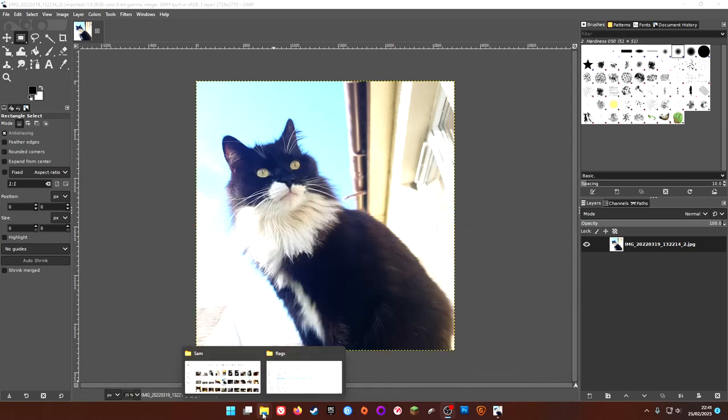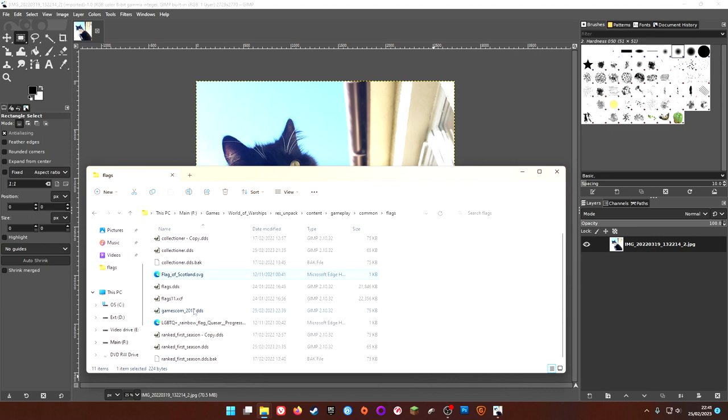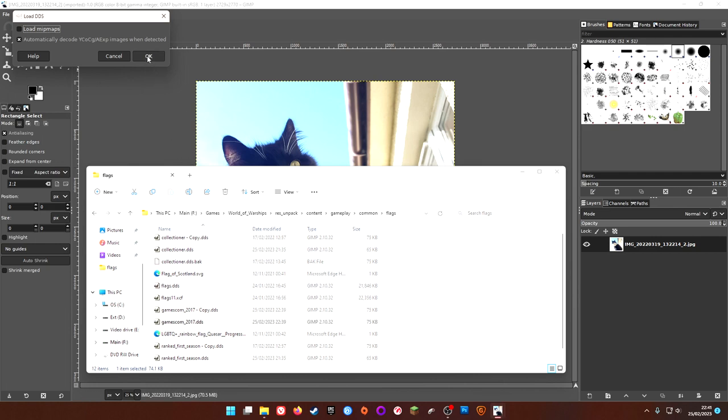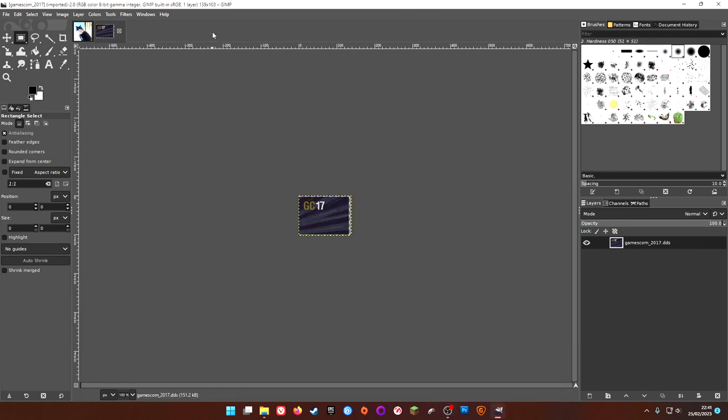We're going to open up the Gamescom DDS. Just in case we mess it up, it's quicker to just make a copy of it first. In theory you don't even have to unpack the file — you can just use the unpacker tool to find the name of the file you want to replace — but we're going to do it this way to show the full methodology.